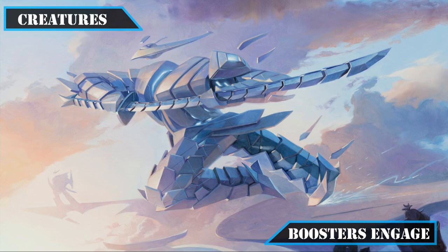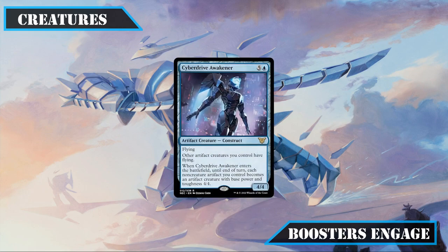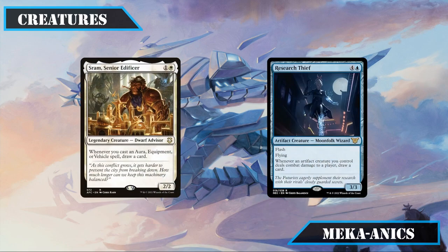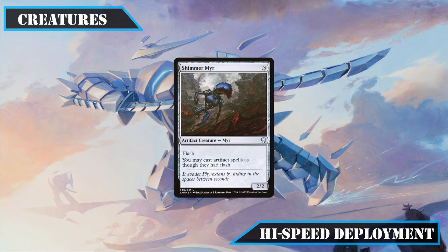Some AoE means of granting flying also keep their slots: Aeronaut Admiral grants it to all our vehicles, while Cyber Drive Awakener makes all our artifacts evasive and turns all non-creature artifacts into 4/4s until end of turn, enabling devastating alpha strikes by weaponizing our mana rocks and uncrewed vehicles. The draw sources Shram Senior Edificer and Research Thief provide steady card advantage, and Shimmer Mir rounds things out with flash for all our artifacts, enabling surprise vehicles or artifact creatures on opponents' turns.